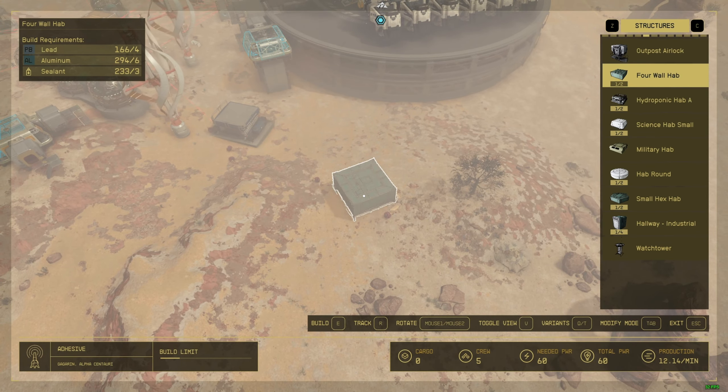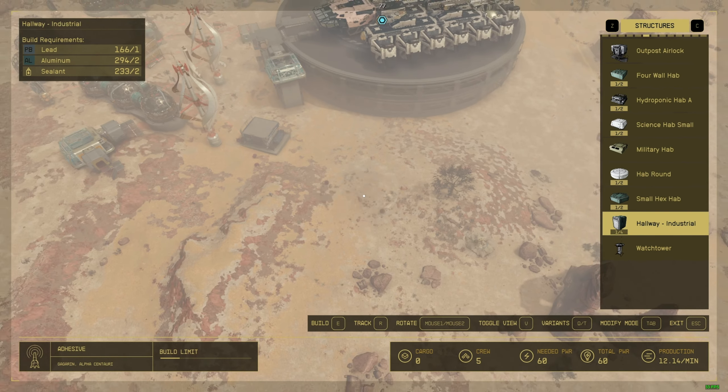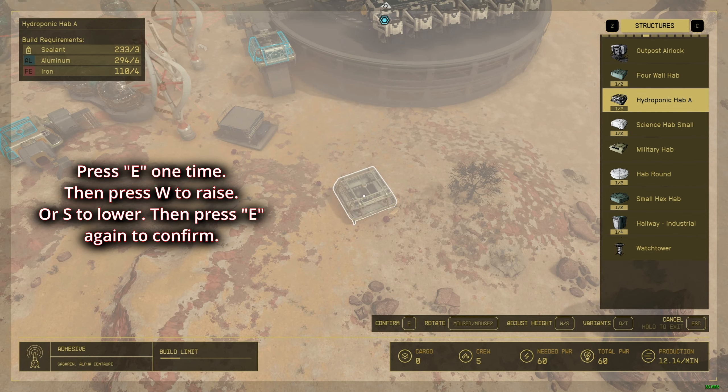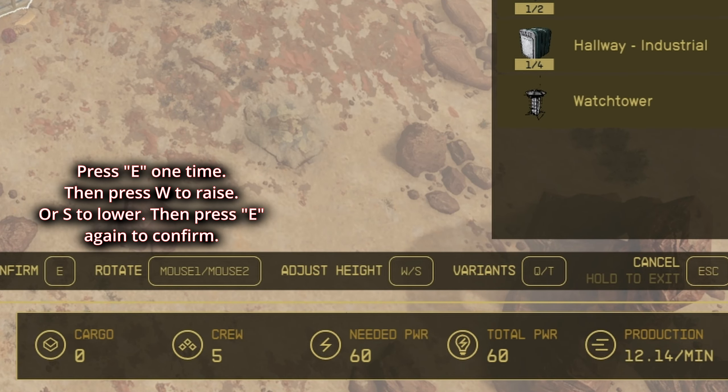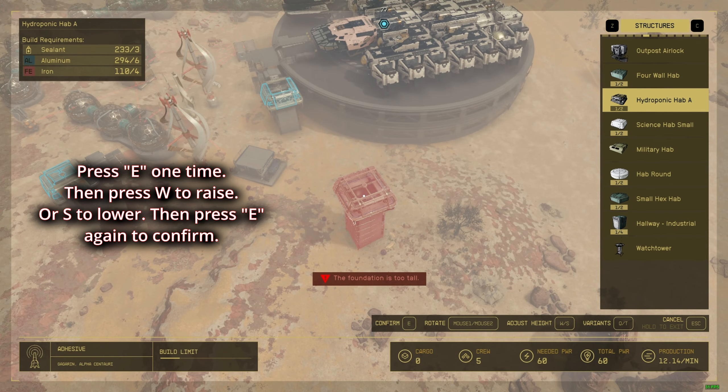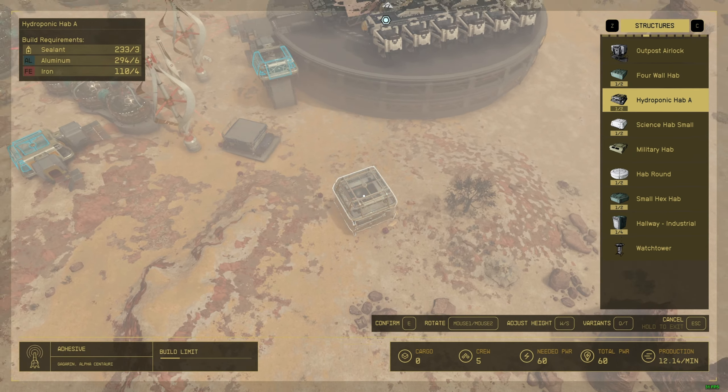Hi guys, how to raise your structure. First of all, you're gonna pick one of these structures over here. Click one time — at the bottom it says 'adjust height'. It says W or S, and this is how you adjust it. That's how you raise or lower your habitat.